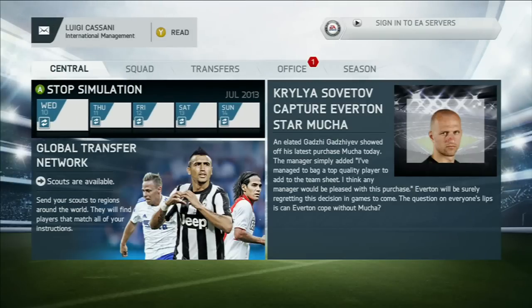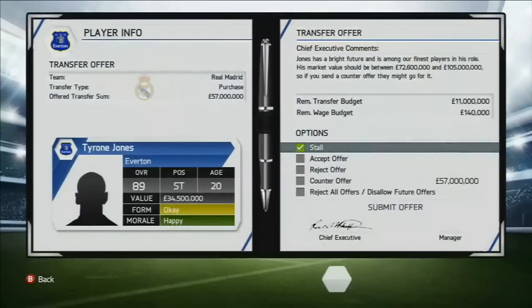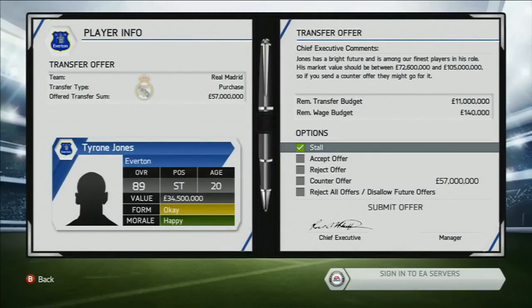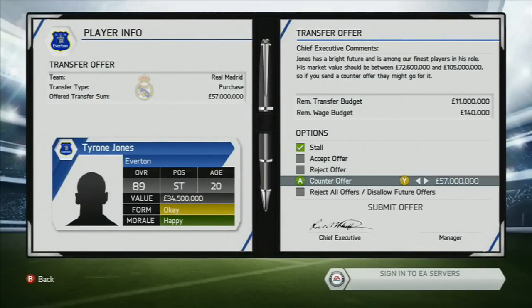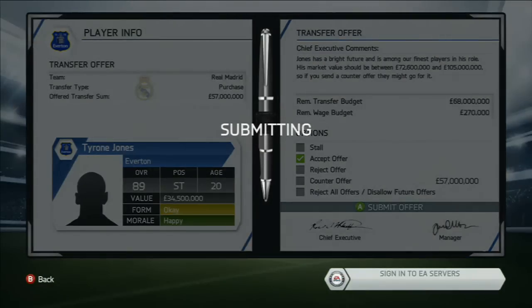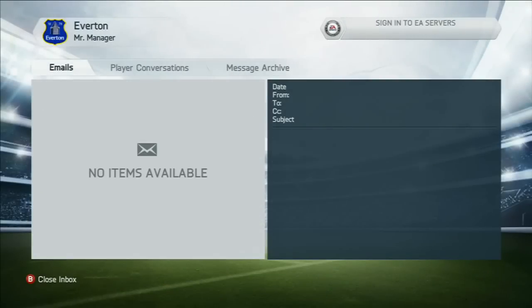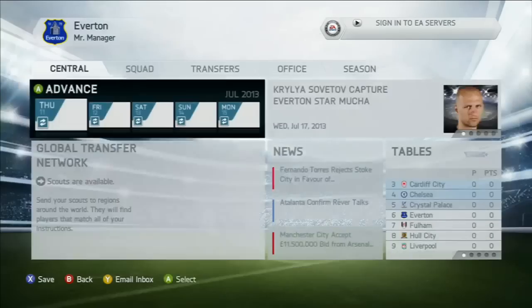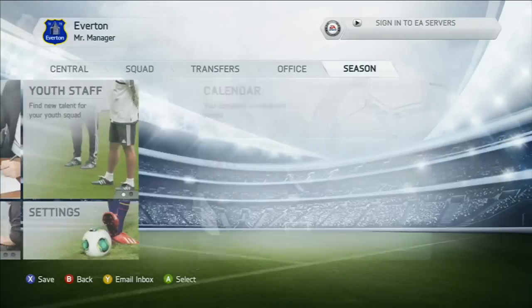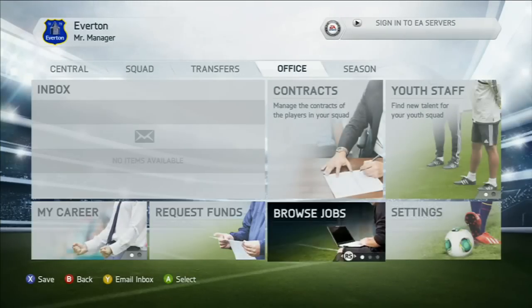Advance. Transfer for Tyrone Jones — straight away, 57 million. 57 million. You can counter it. I'm just going to accept it for now because it's 57 million. Everton have now got... it will be sold in a minute. Let me just show you the settings — there's one thing I've forgotten.